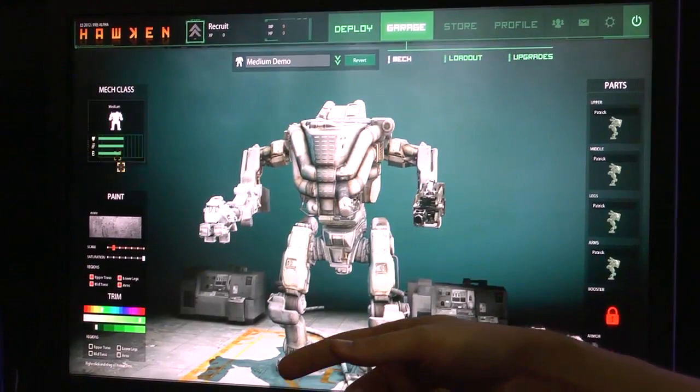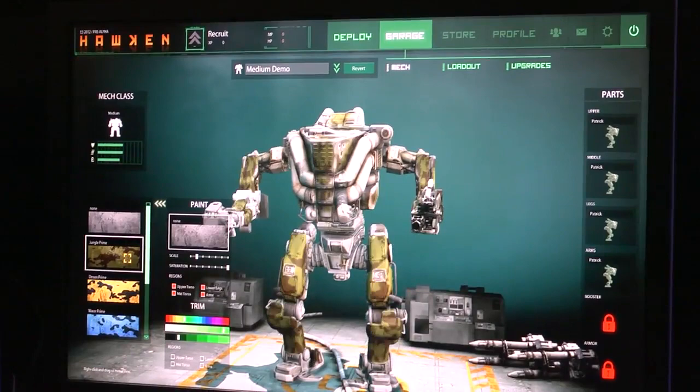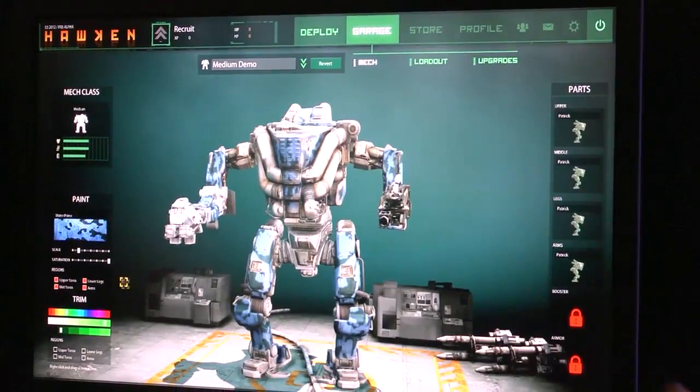For example, medium has more armor — it's a little slower, but it can carry more energy. If you click on Paint, you can customize how you want it to look visually. You can play with the scale of the pattern and also adjust the trim.